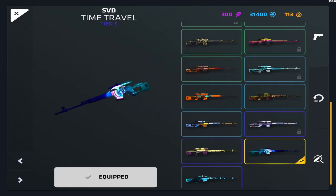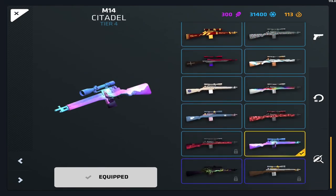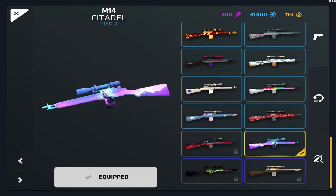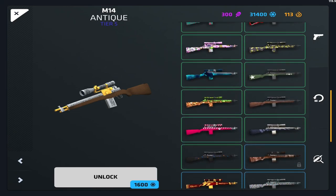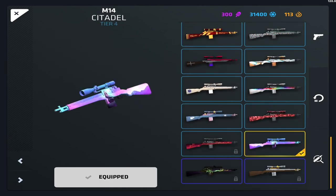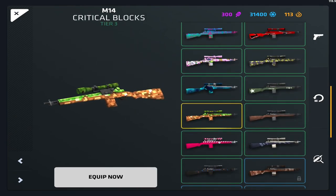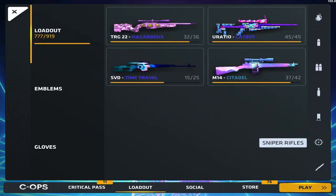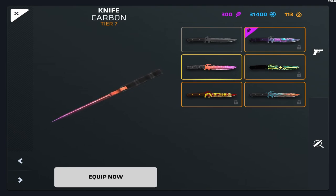The SVD has some interesting designs — the new ones aren't amazing, so I'm using Time Travel, which I think looks the best on the SVD. The M14 I'm also using Citadel, just because I don't have the Tier 5s. The M14 has some cool different skins, but Citadel is the best I can use since I don't have anything better.